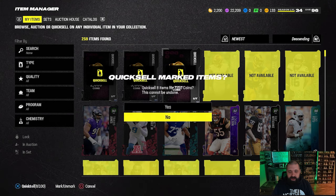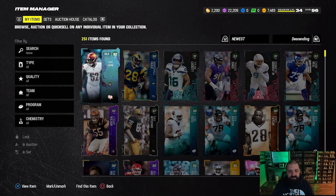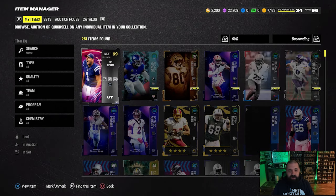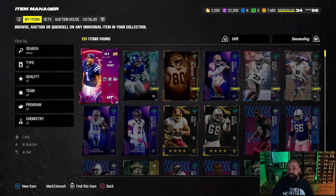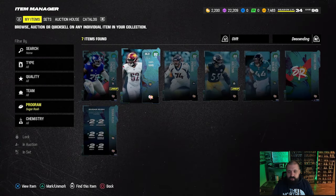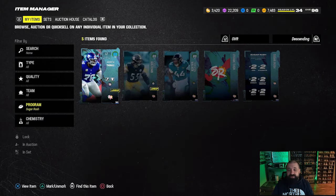We got a bunch of things in our binder that we can quick sell for a total of about 7,300 and some change — still pretty broke but not as broke. The next steps are going to be playing house rules to earn chocolate. We're at 2,200 chocolate, and those Sugar Rush cards we just pulled we can quick sell for a little bit more, so now we're at 3,420 chocolate.